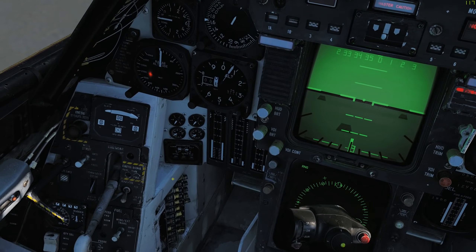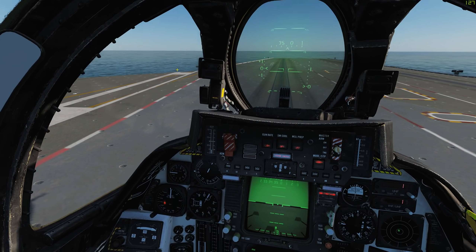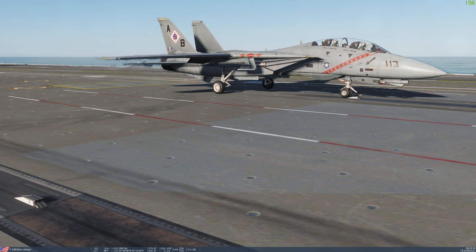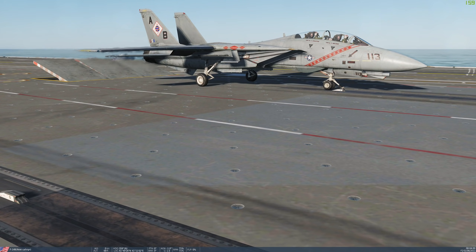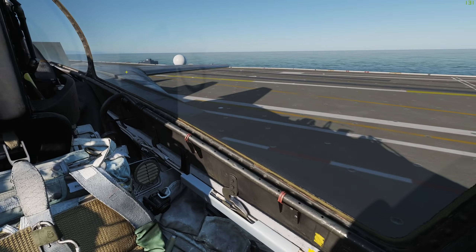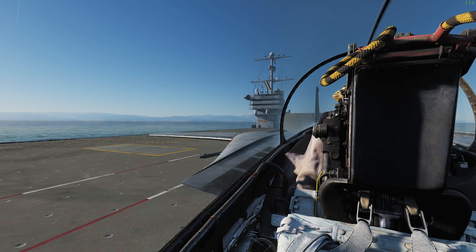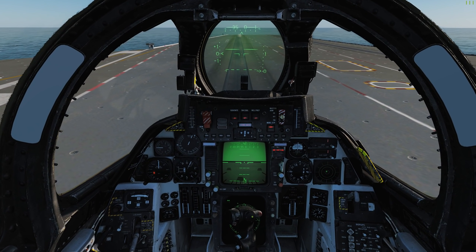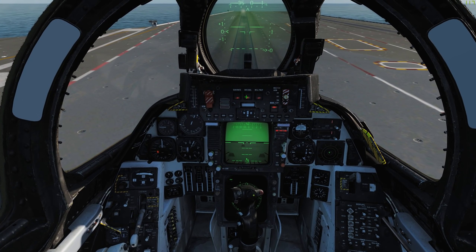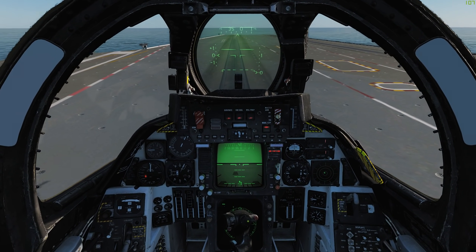To launch the launch bar, we're going to do no-strut and kneel. You'll see the aircraft actually kneels down and the strut bar comes out, and we'll attach ourselves to it. You can see Jester back there holding on for dear life because he knows Devil Dog is flying the aircraft. It's armed. So we're going to throttle up to full power, full afterburner. There's a master caution which I'm not too worried about. And we will salute — and off we go.